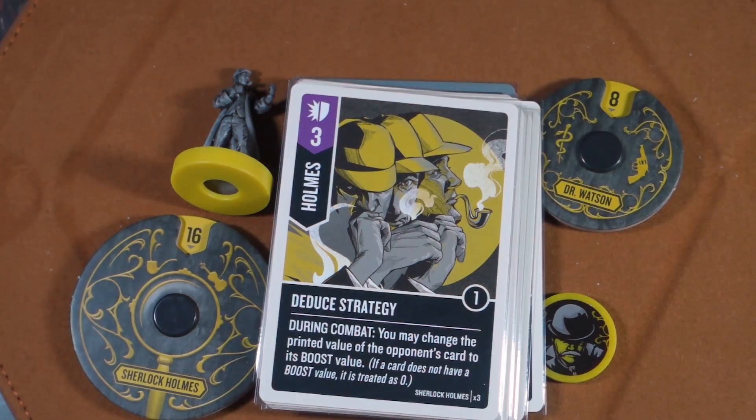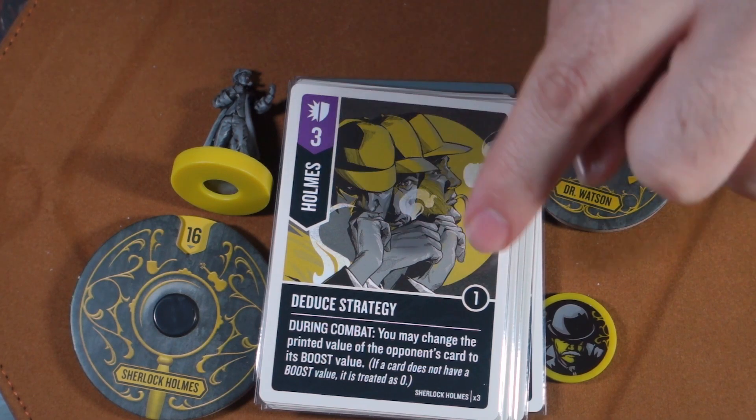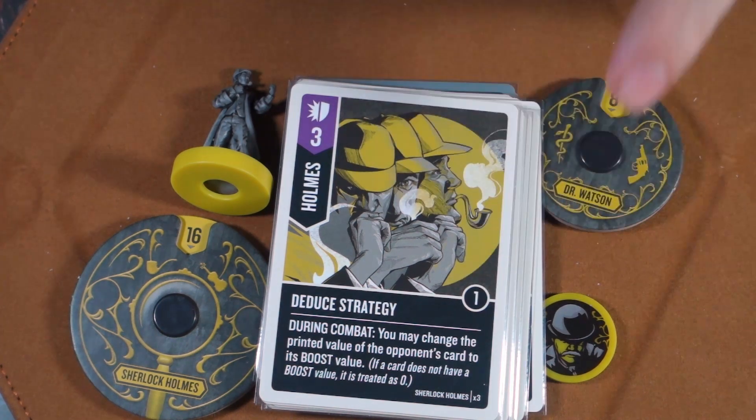Holmes's first purple card is Deduce Strategy. During combat, you may change the printed value of your opponent's card to its boost value. If a card doesn't have a boost value, it's treated as zero. Essentially, you're swapping the main number with the boost number — and boost numbers are very small, maybe one, two, or three. Sherlock Holmes is an amazing character.